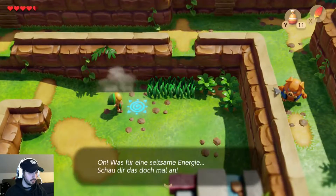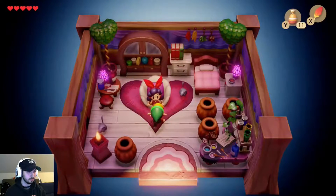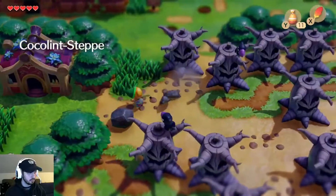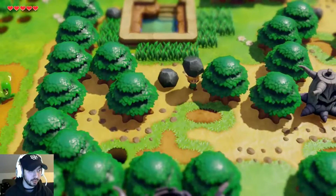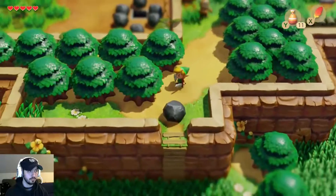We're going to get this warp point for later, and we're going to buy some medicine from Tracy. The price depends on whether you have an odd or even kill count, so if you're tight on rupees you can leave, go kill one crow, then go back and it'll be the other price. Because I picked up the extra rupee in D2, I'm pretty much always going to be good on rupees, so even if it was 42 I'd buy it anyway.